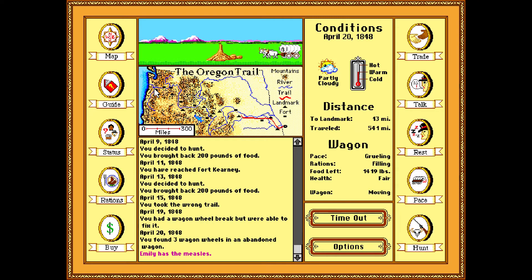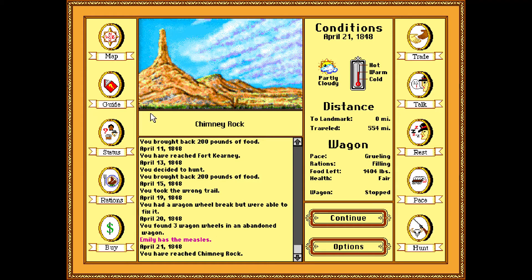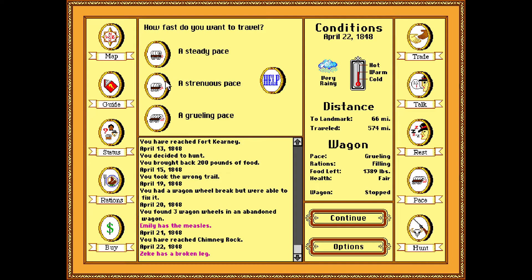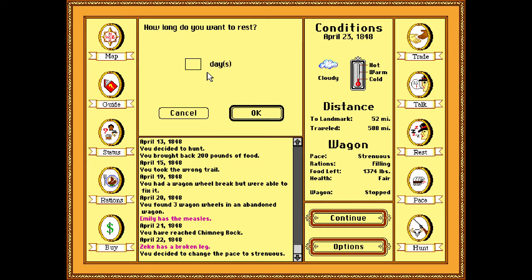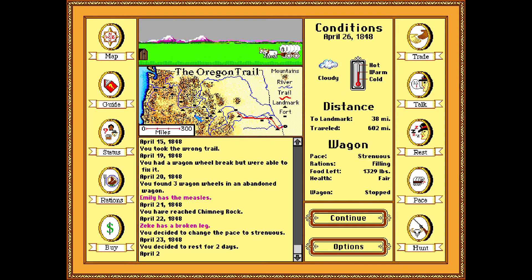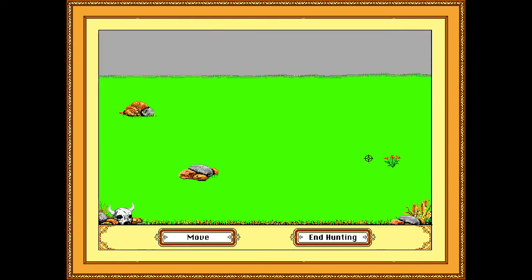At least we're able to fix it instead of using our stuff. We found three abandoned wagon wheels! We should probably slow down and maybe take a bit of a rest — say, two days. The numpad on the right side of the computer doesn't work with games like this, you know, because reasons. Let's go hunting while we're at it.